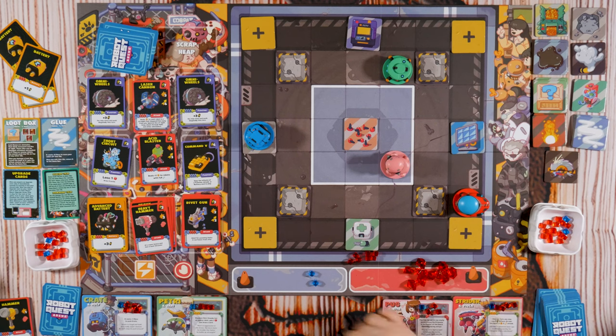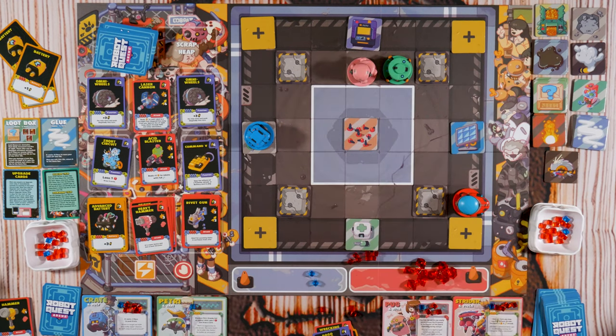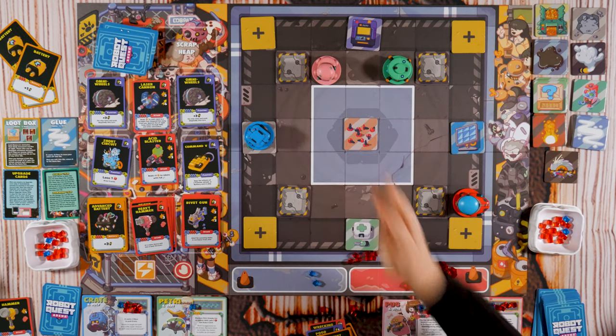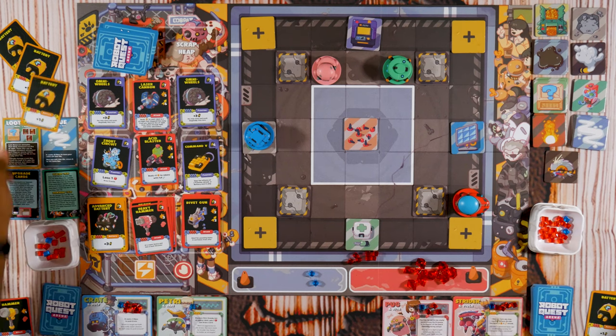I'm gonna use two batteries — one, two. Wrecking Ball to do two damage to you — she came in like a wrecking ball! I was supposed to draw a card when I did that. I'll Pogo Stick one, two, one, and then the battery. She smacked the hell out of me a few times. Done.